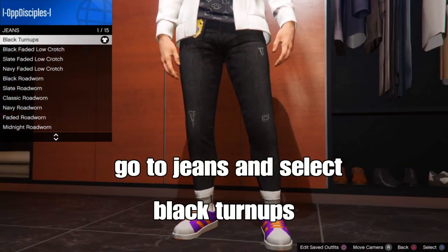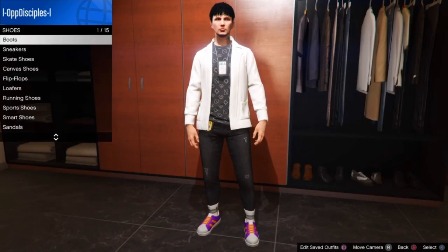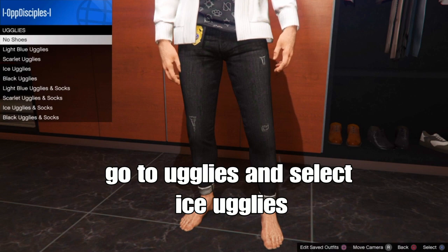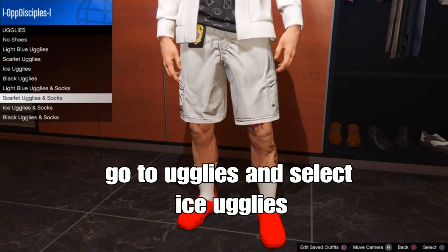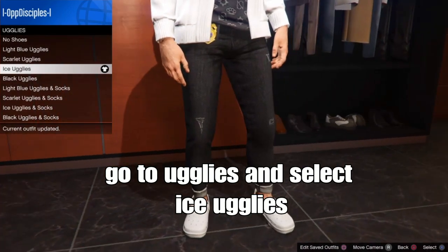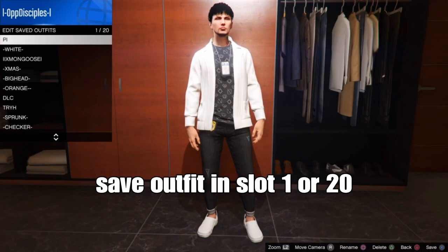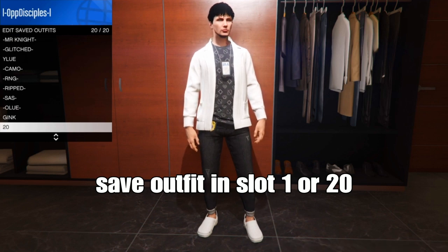So go change the shoes. From there, back out of the pants, go down to shoes, and go down to the uglies — basically crocs — and select the ice uglies. Select the ones with no socks. From here you want to save your outfit in slot 1 or slot 20. I'm going to save the outfit in slot 20.